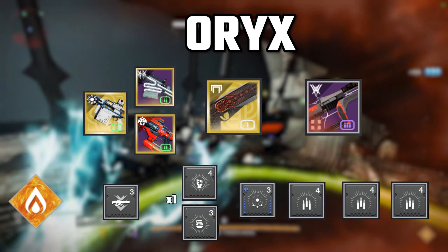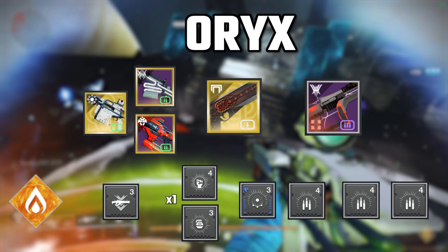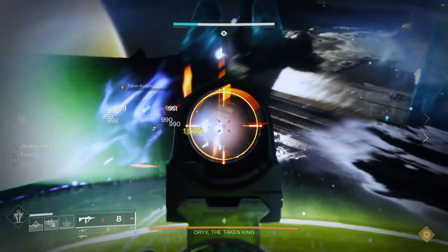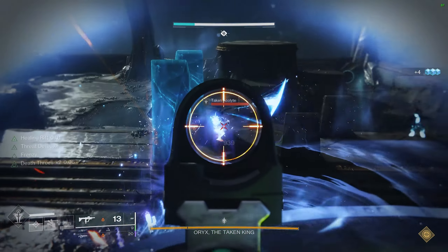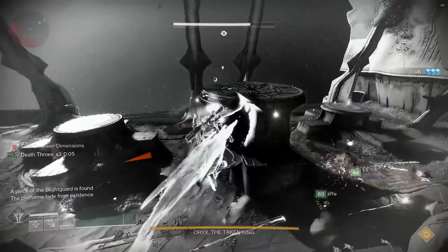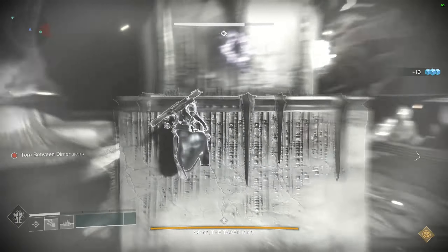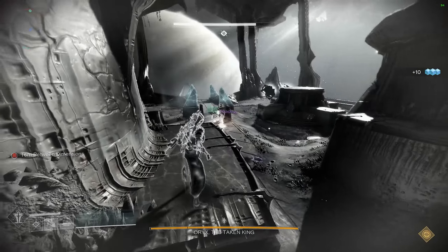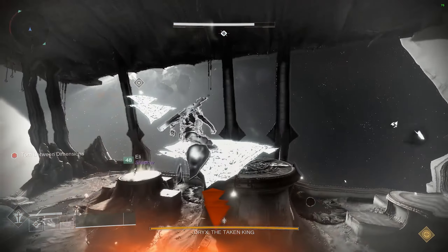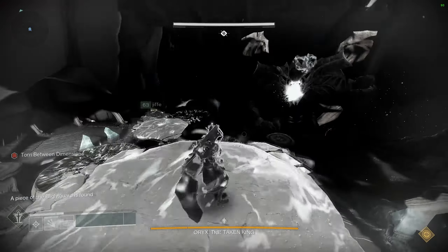Everyone should make sure they equip linear fusion rifle ammo finder, because you're somewhat at the mercy of RNG. This strategy for Oryx might take a few tries to get down. You will first assign one person to be the Night Knight Killer, one person to be the Ogre Killer, and the last person will be a Floater. When the fight starts, just clear adds until Oryx slams a plate. If you don't kill all the Ogres and Knights before starting the next mechanic, you're likely to get overrun. That's why I suggest spawn killing all the Ogres and all the Knights. This strategy requires you to be fast, but it's extremely simple to do.